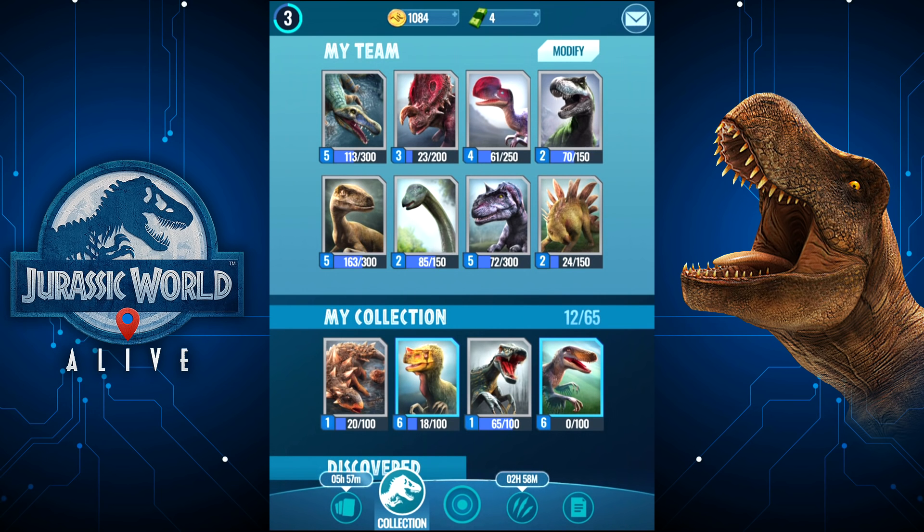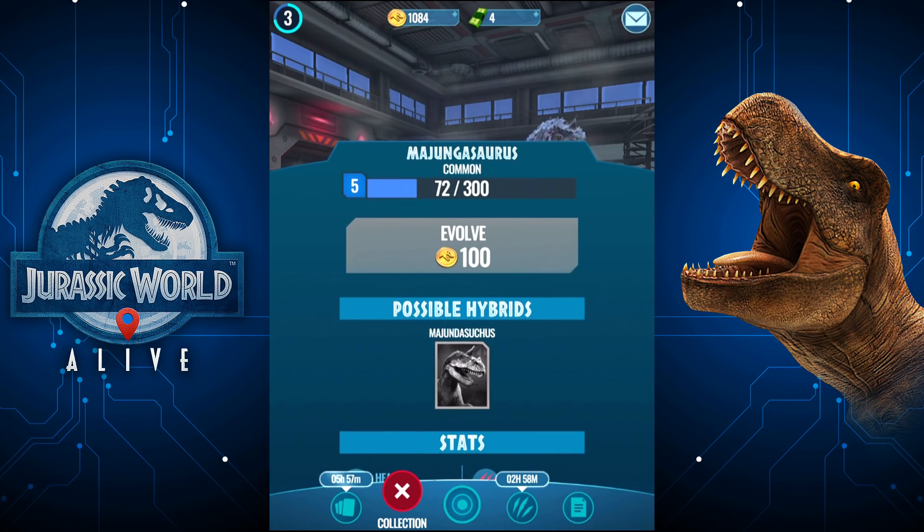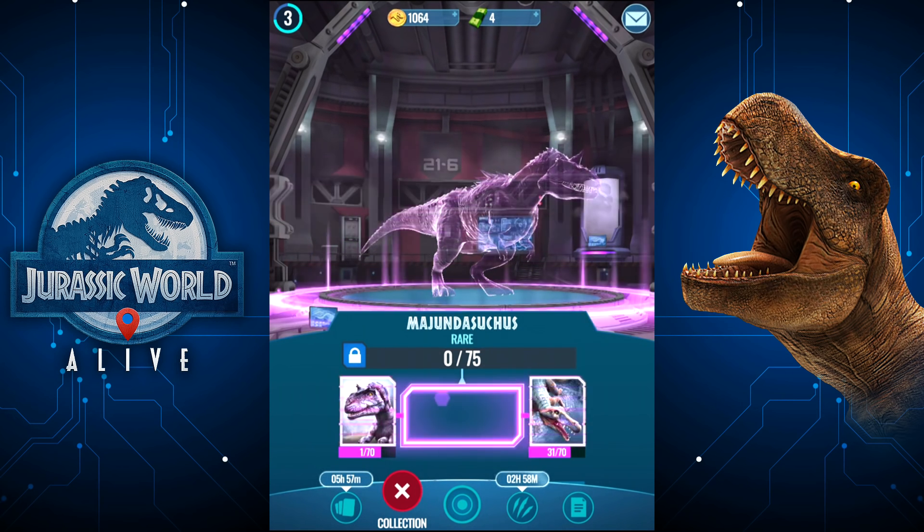My Nandosuchus and my Majungasaurus are both level 5. I believe Majundasuchus has arrived. Fuse 20 — I don't know if we get all the DNA necessary. I don't really know how this works, but we're about to find out.